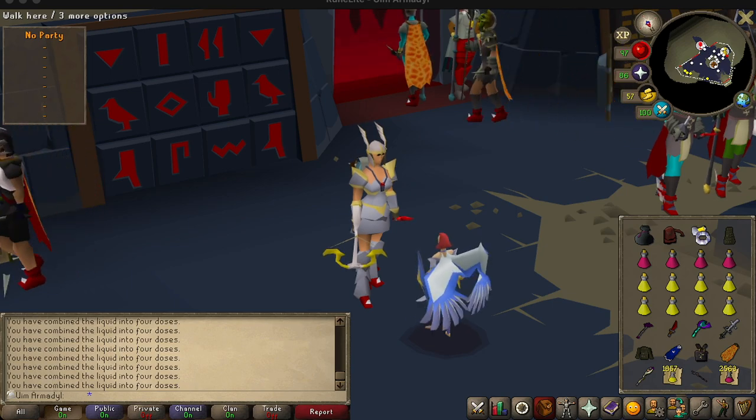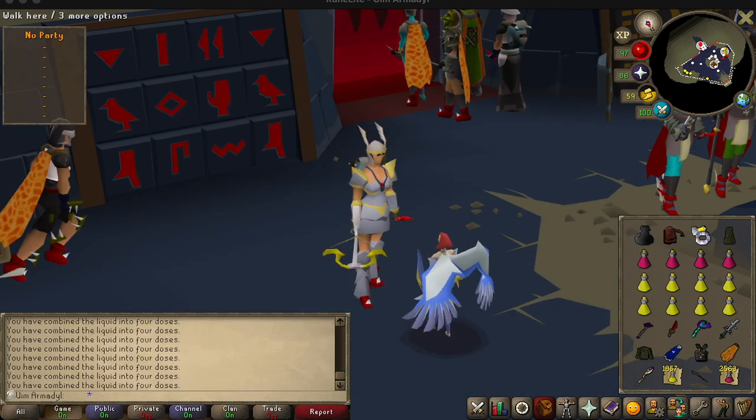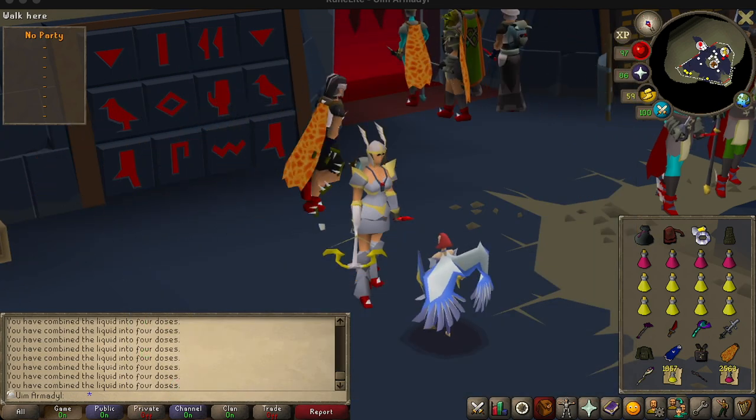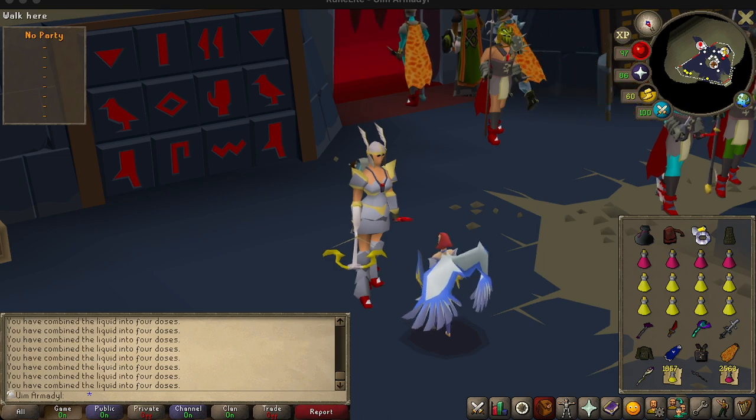I just wanted to give a shout out to all my friends in the Tombs of Amascuts Discord for all the support and help you guys have given me. I really love you guys, and thank you to all the subscribers who have recently subscribed. I am very close to finishing Part 2 of the solo guide for the normal entry mode 150 invocation. So with that said, let's jump into it.